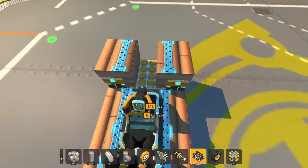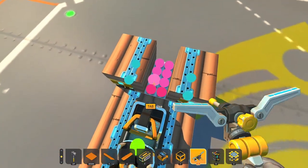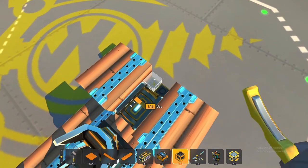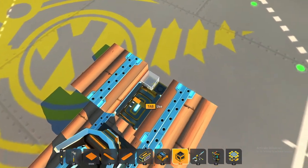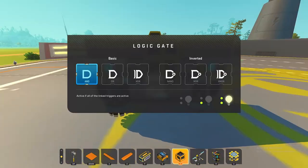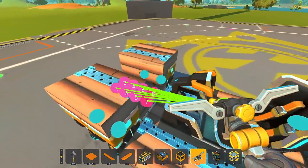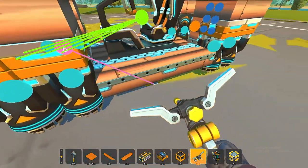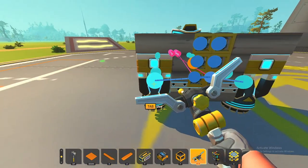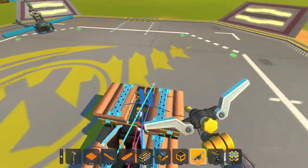Now we have some parts in and ready to go. We're going to hook up all of these switches and buttons, and we'll need some logic gates. Let's use a NOR gate and an AND gate — hook this into that, hook number six (my down button) into the NOR gate, and then number seven into the AND gate.